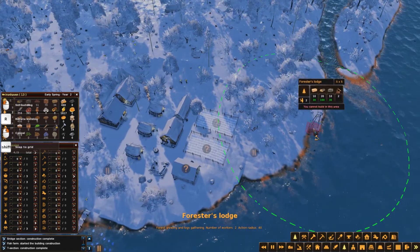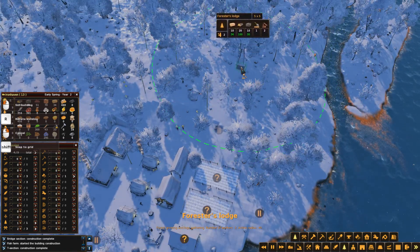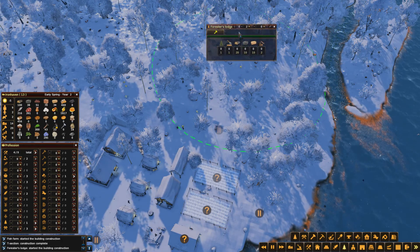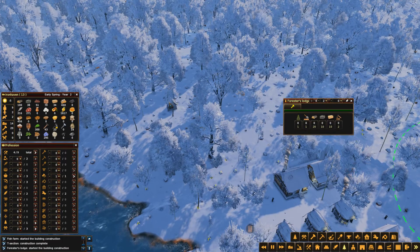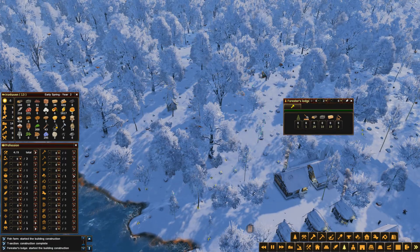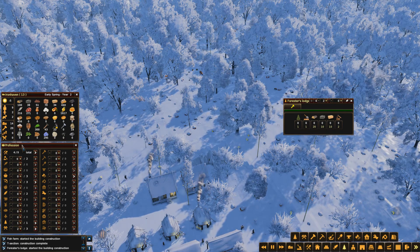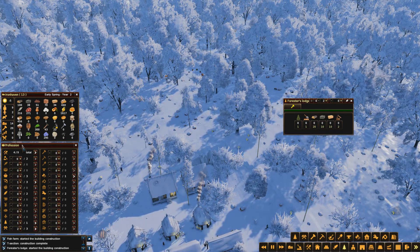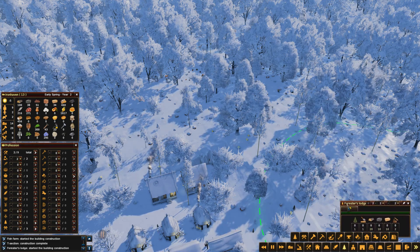Let's pop it over there so we get good coverage - we've got one on that side of the village, the first more established one over here. Twenty wood, got that; ten stone, got that; ten grass, just got that. All right.